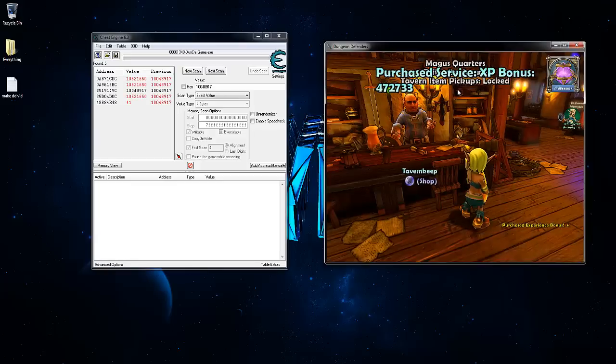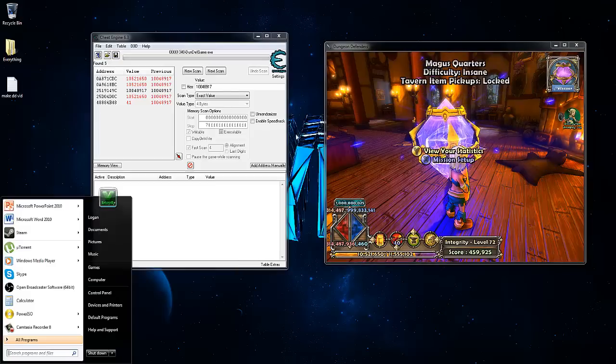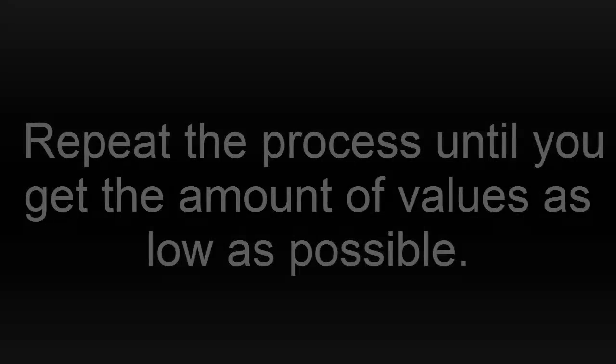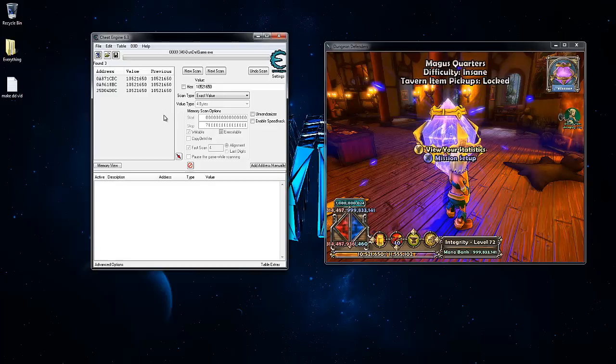We're going to go gain a little bit of XP — give an XP bonus — so it's going to change my XP number. Now we have 10 million 521,650. Tab out, make sure we can see our XP, come to the value field, change it to the new value — 521,650 — and click 'Next Scan' (not 'New Scan'). Now we have three values come in.